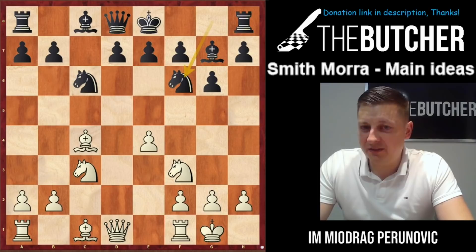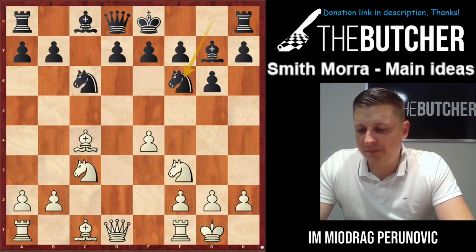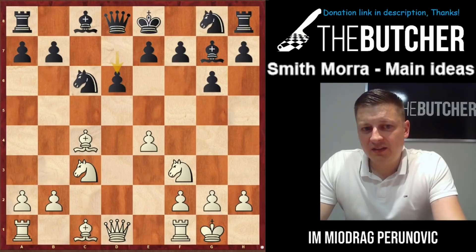If you live in Serbia and someone asks what you played, they'll tell you 'Matulovic Gambit.' I just want to mention that while Americans call it the Smith-Morra, you'll see why this gambit is also named after Matulovic. In this game Black played Nf6 — better was d6, in which case you just play Qe2. Black can't play Bg4 because of the famous trick Bxf7+ followed by Ng5.